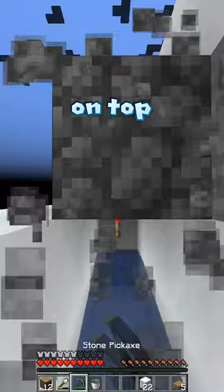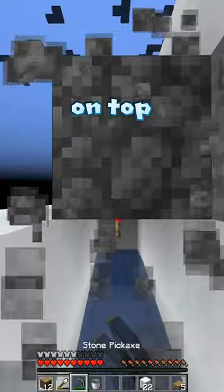I even added a moss block on top which I could bone meal, and the moss would then spread to the stone from the cobblestone generator, effectively creating infinite moss and therefore infinite dirt.